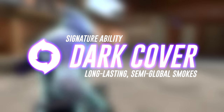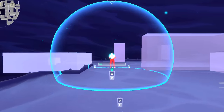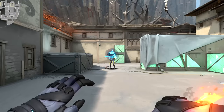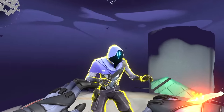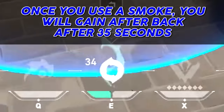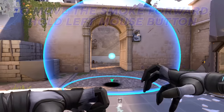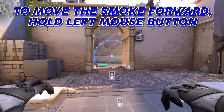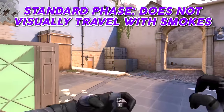Omen's signature ability is his semi-global smokes, also known as Dark Cover. These smokes are completely free and you begin each round with two smokes. Once you use a smoke, you'll gain another back after a 35-second cooldown, meaning you could potentially have 4-5 smokes per round depending on how long the round lasts. To move his smoke forward, hold your left mouse button, and to move it back toward you, hold your right mouse button.